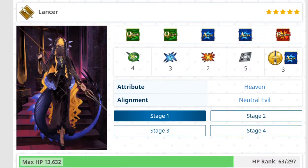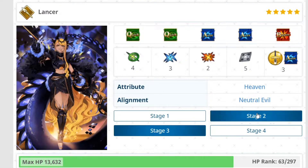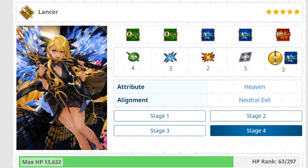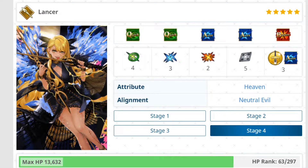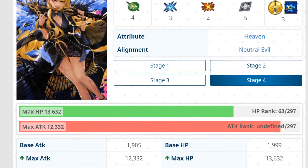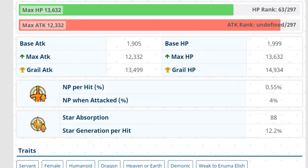Ascension artwork, command card deck: two Quick, two Arts, one Buster — four hits on the Quick, three hits on the Arts, two on the Buster, five on the Extra attack, and three on the Noble Phantasm, which is an Arts Noble Phantasm, so Arts chains. Looking at the ascension artwork: ascension two, ascension three looks really sick, ascension four also looks really cool. Another good fourth stage ascension — we'll stick with the fourth ascension artwork.